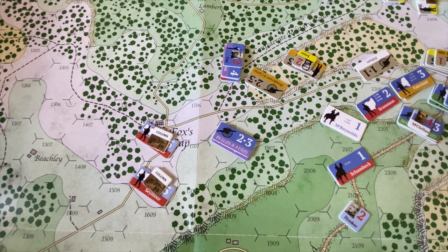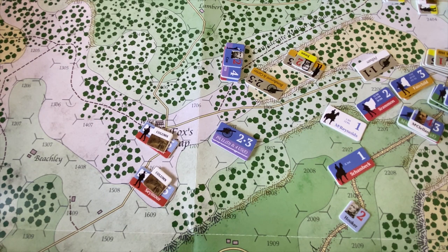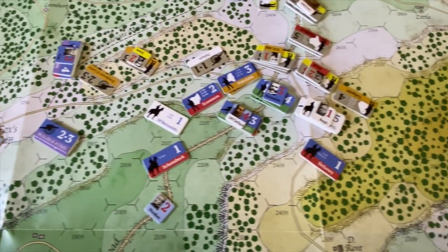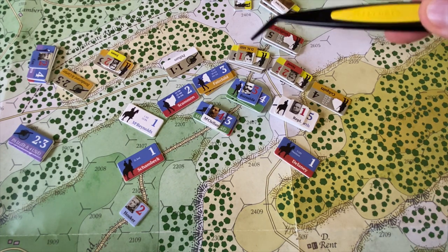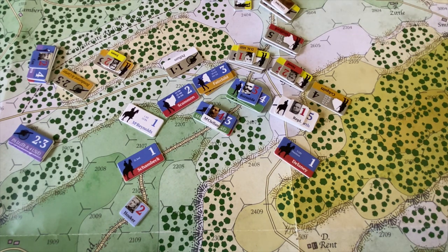As we zoom in here on the action around Fox's Gap, we can also see a much more contentious fight going on over Turner's Gap, which sits right here under General Hill. The sequence of play: each turn is broken down into four components. There's a rally phase first — then the Union forces' rally phase, then a movement phase, a reinforcement phase, then combat, and then we do those same four steps for the Confederate forces.